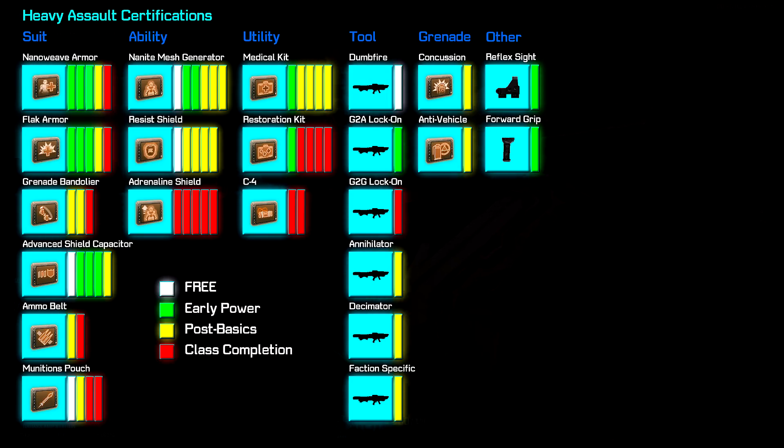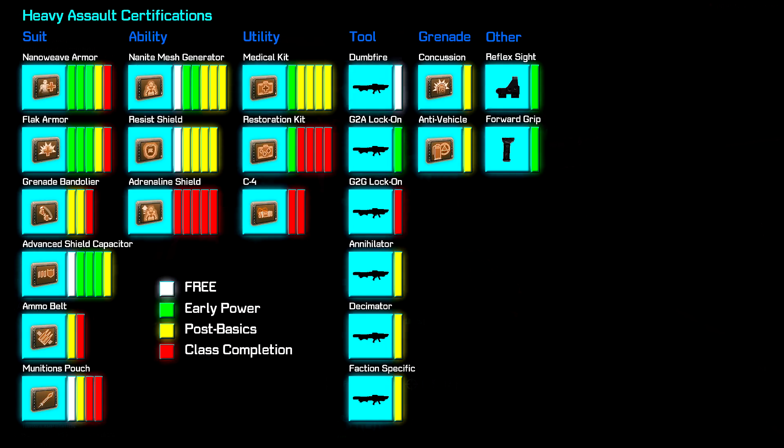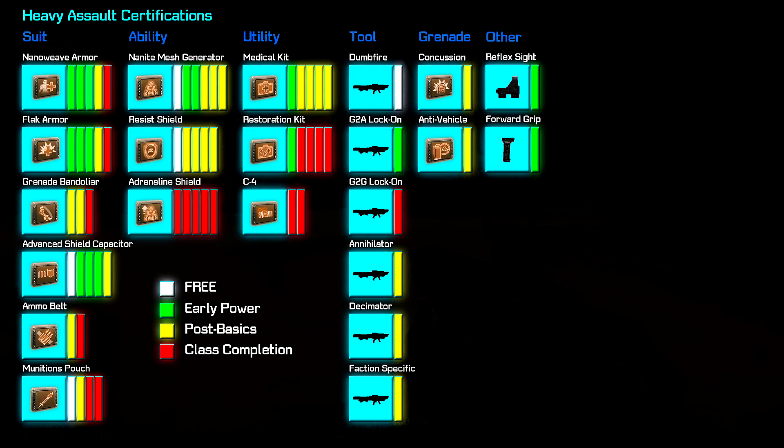or items that just don't give you the best return on investment as far as certification cost or performance. I've also created two additional versions of this chart for various forms of colorblindness, and you can find those in the video description below. Remember that what I've laid out here is obviously my opinion, but it should give you a pretty good guideline for what you want to do with your certifications regardless of where you are in your class's development. So that's the chart — feel free to pause the video here, but all of the charts are in the video description for you.